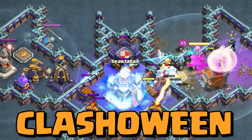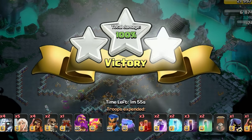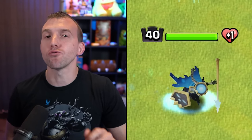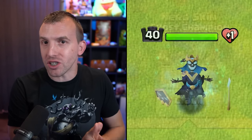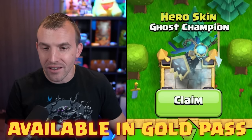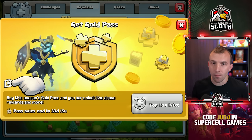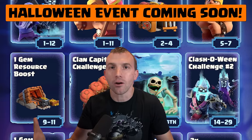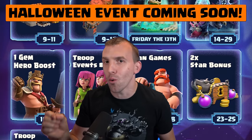He's Elite 3-star — the Clashoween Challenge won with this tutorial. The absolutely fab-boolus event features the Royal Champion Ghost skin available in the Gold Pass, which if you are purchasing, you can support my channel with code Judo. It is much appreciated. And there is a Halloween event coming this month for the home village.